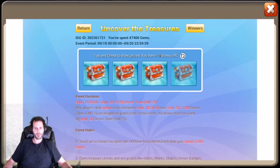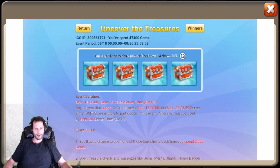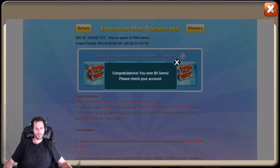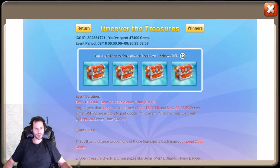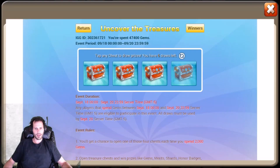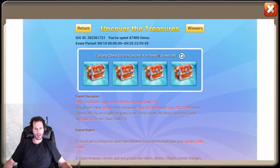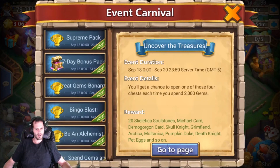Come on, give me a Demogorgon one time from Uncover the Treasure — clutch up! What does this refresh button do? It doesn't even seem to do anything. Change and give me a Demogorgon — refresh to Demogorgon one time please. 30 merits, garbage. Honor badges, shards, ordinary pet egg, merits, honor badges, shards — we got gems, honor badges, merits. Not the best rewards.